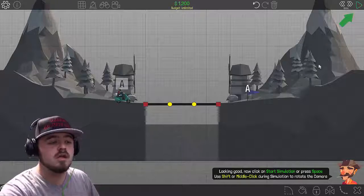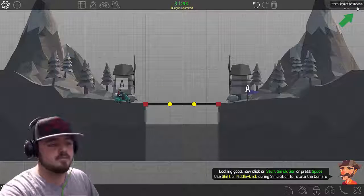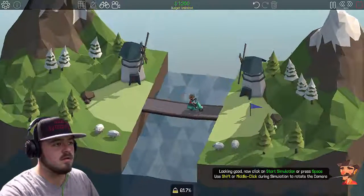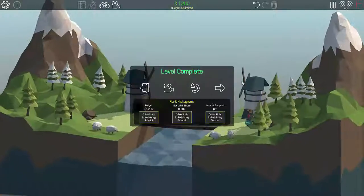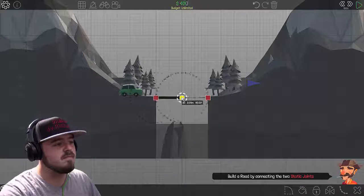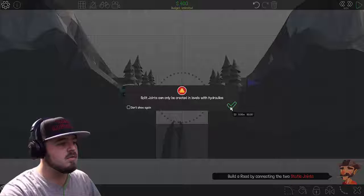You shift or middle click during simulation to rotate the camera. Wow, just how good that was! Build a road by connecting two static joints. Power and split joints can only be created with hydraulic.